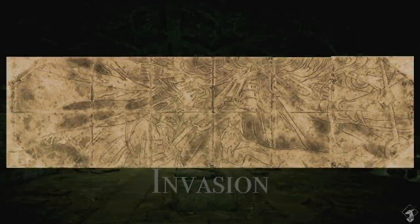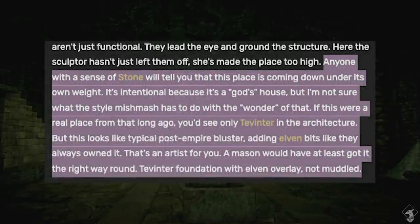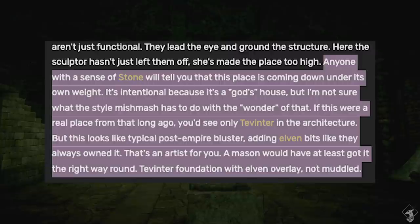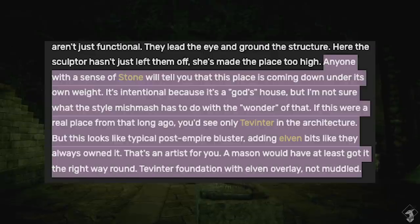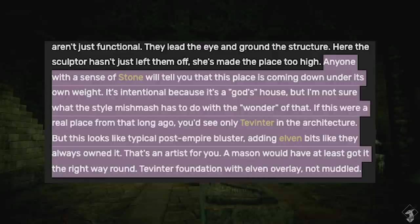Invasion. Gatsy starts out by saying that of the seven Magisters shown, only five are detailed because two have been chipped away in a way that suggests vandals. Gatsy also goes on about how the masonry of the piece is a bit wonky: 'Anyone with a sense of stone will tell you that this piece is coming down under its own weight. It's intentional because it's a God's house, but I'm not sure what the style mishmash has to do with wonder of that. If this were a real place from that long ago, you'd see only Tevinter in the architecture. But this looks like typical post-Empire bluster, adding elven bits like they always owned it. A mason would have at least gotten it the right way around — Tevinter foundation with an elven overlay, not muddled.'